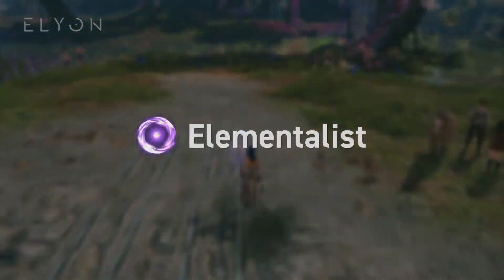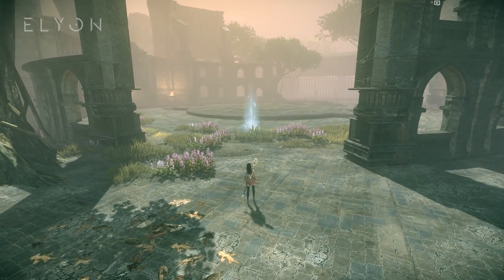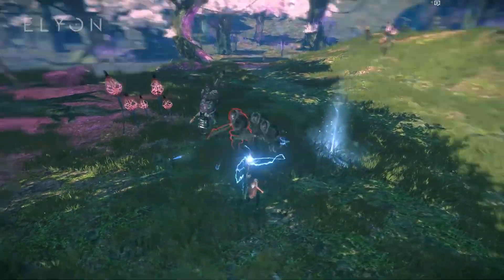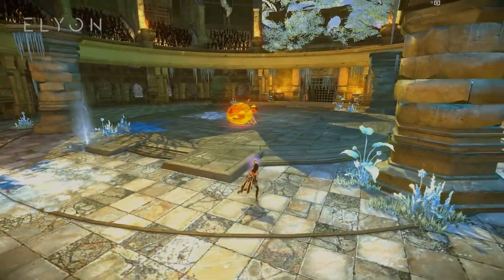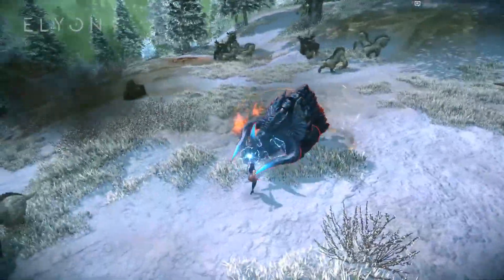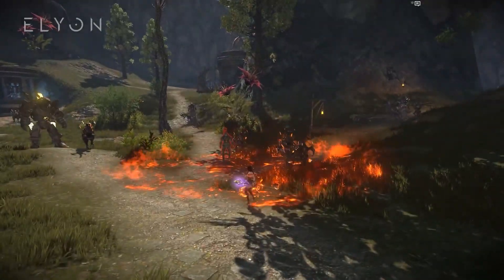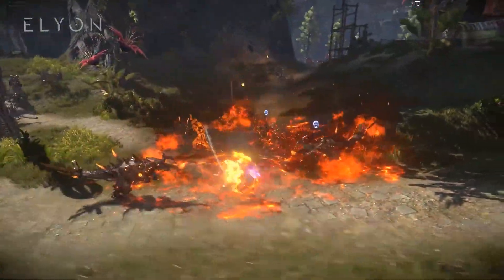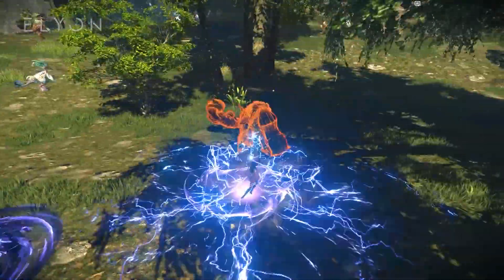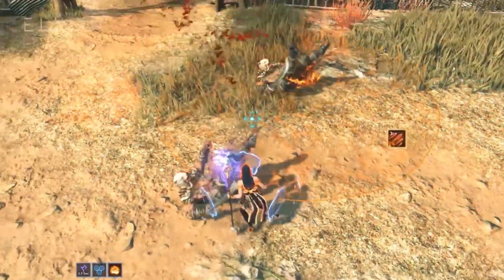Elementalist's tap ability is Leap. Leap instantly teleports you forward with the ability to teleport back to the initial location within a short period of time — a great mobility skill effective in both PvE and PvP. Elementalist's skills divide into three elements: Ice, Fire, and Lightning. Ice focuses on crowd controlling enemies. Fire is mostly about massive damage. Lightning is a good mix of everything, including some mobility skills. Many abilities can also be combined with each other, making Elementalist a very engaging class to play.